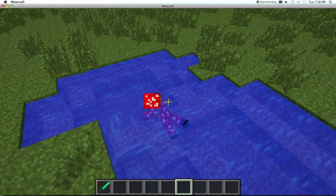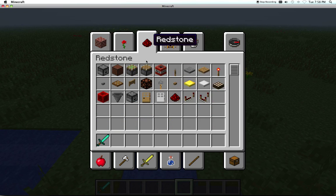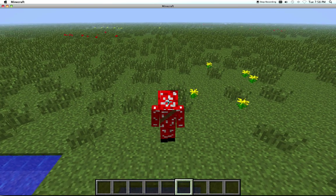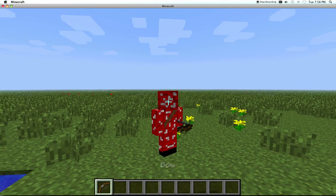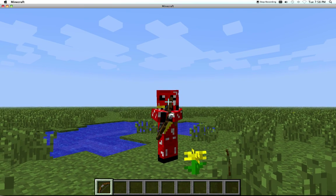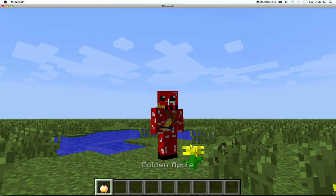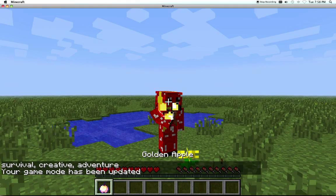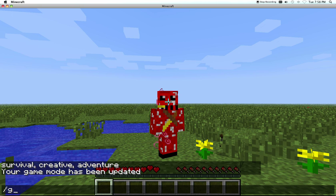Swimming looks like this now, which is pretty cool. Shooting a bow and arrow is a little bit different — my hand actually bends with it. Eating food is different too.